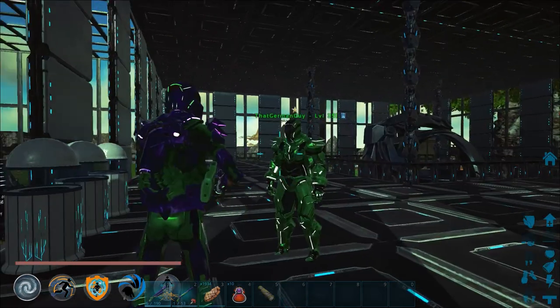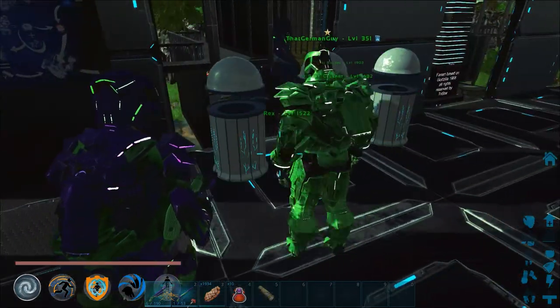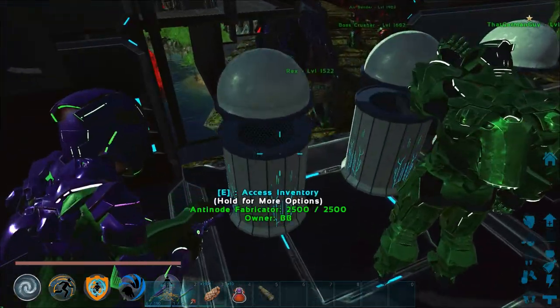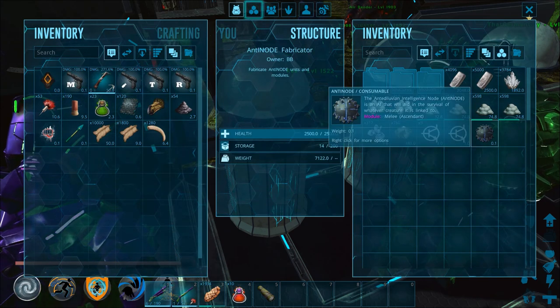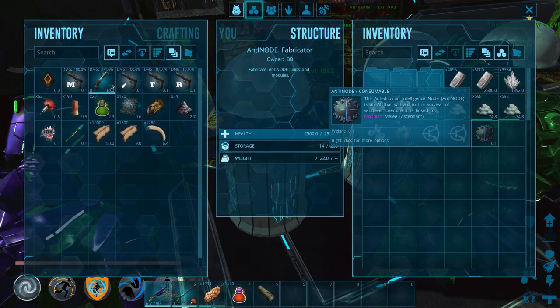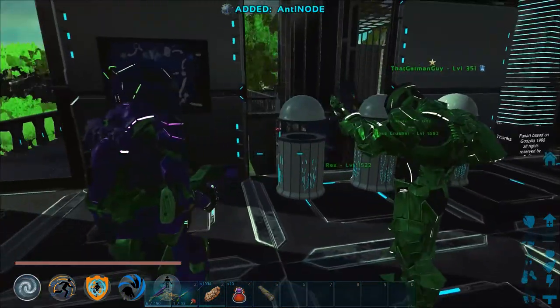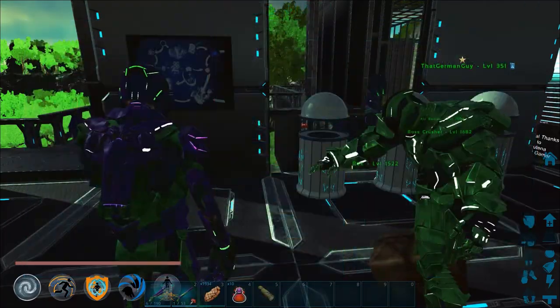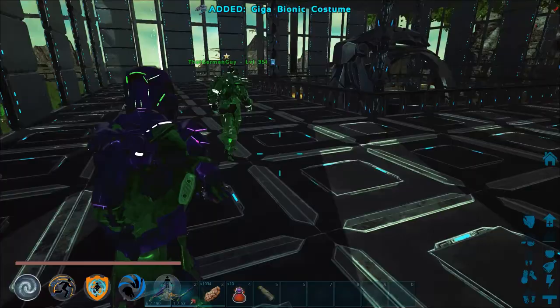I figured we could use a little extra kick, so go ahead and look in that first anti-node — there should be an ascendant melee node. Yep, there it is, nice. And then I thought our gigas could look pretty fancy while doing it, so I got you one of those. You know what I've got to do with this right?